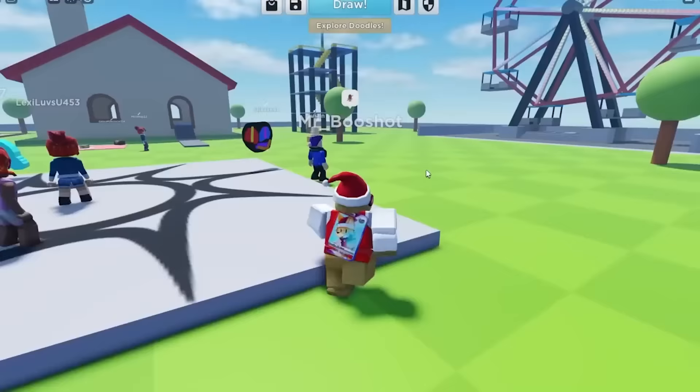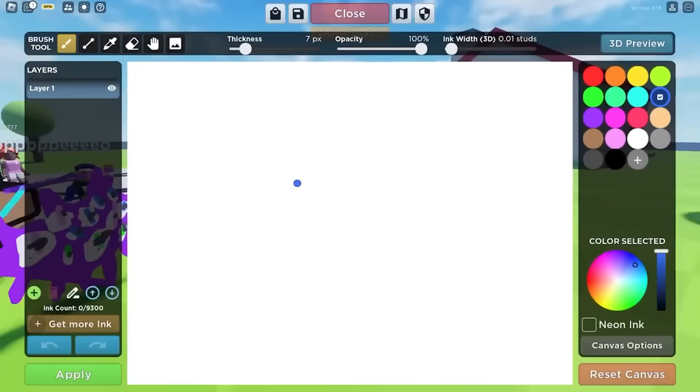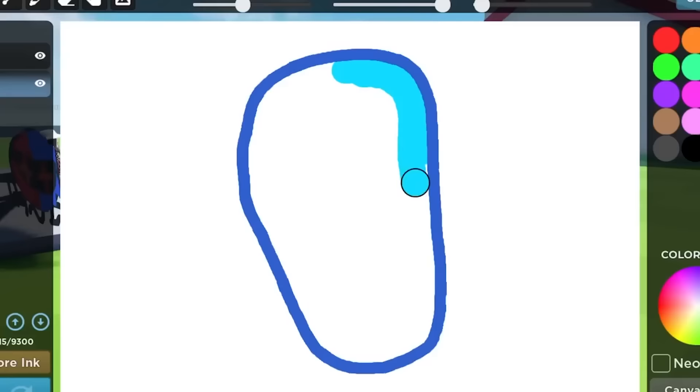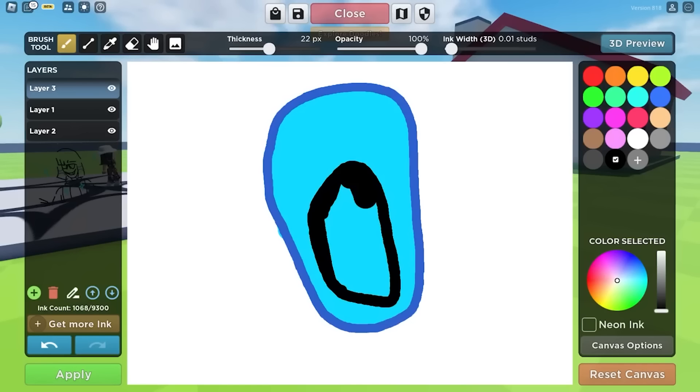The first monster we're gonna be drawing today is Depth. He's a really popular fan-made monster, and he might come to floor two, we'll see. So to start off, we're gonna make his outline. It looks kinda like this, and then we gotta fill it in with a lighter blue. I think this one should work pretty well. That looks good. Now let's add his giant mouth. He has such a big mouth.